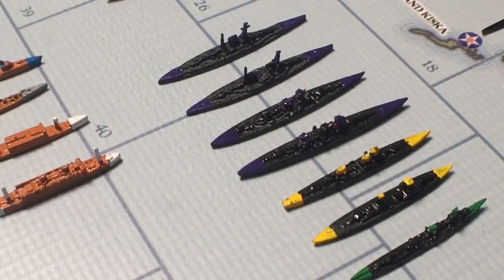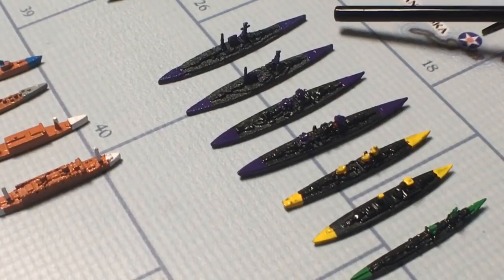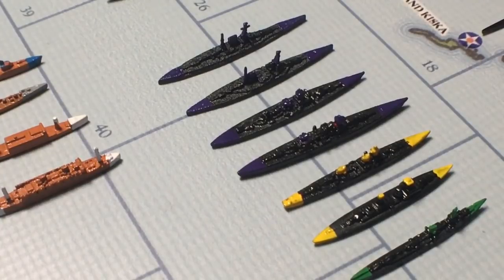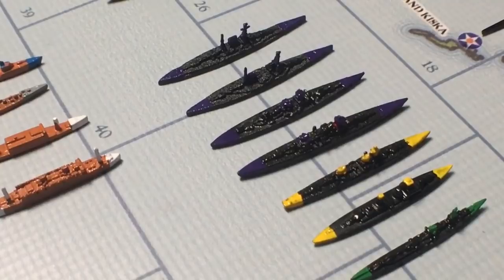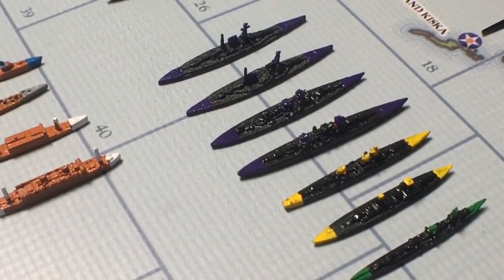A battle cruiser was basically a battleship but with slightly less armor and pretty big guns. What they were was something to chase down other boats — a battleship couldn't catch those other boats, so a battle cruiser could go in, take shots at them and then take off again. Battle cruisers were built to have more protection than regular cruisers and destroyers, but less protection than the battleship as far as armor goes, so they could chase down other cruisers and destroyers.